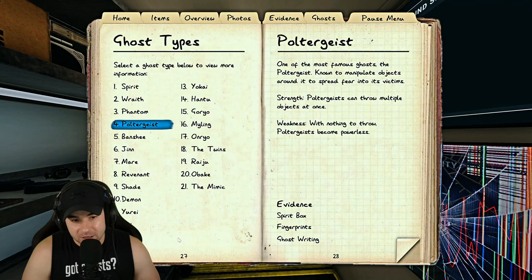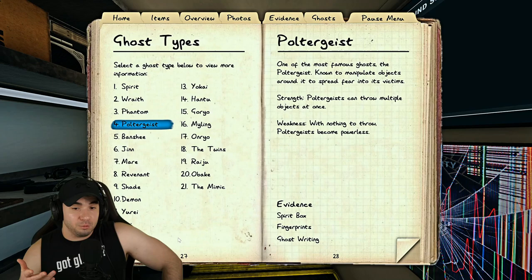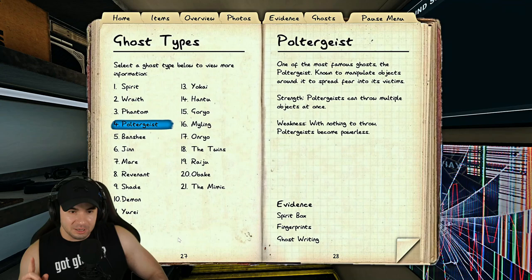Poltergeists like to throw stuff — they're super aggressive. The key thing a poltergeist can do that no other ghost can is throw multiple objects at the same time. You can make what's called a pultipile and see if the poltergeist yeets multiple things. Be careful though — you lose about 2% sanity for each object thrown when you're close to it, so that can add up quickly if it's throwing things left and right.